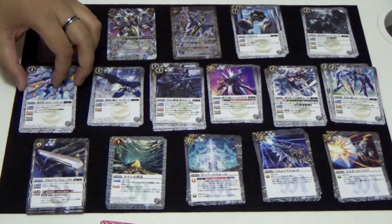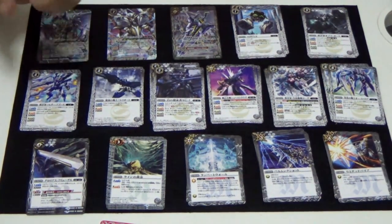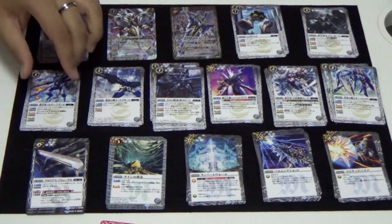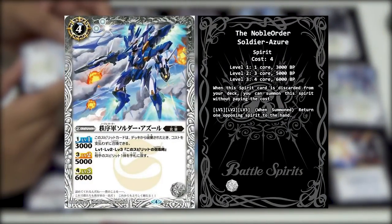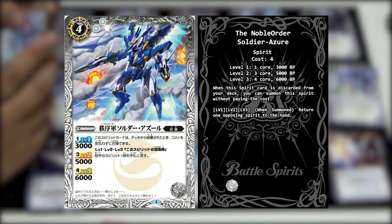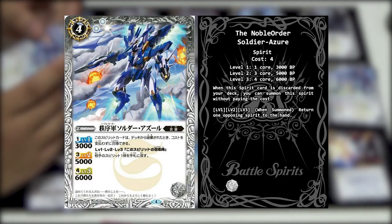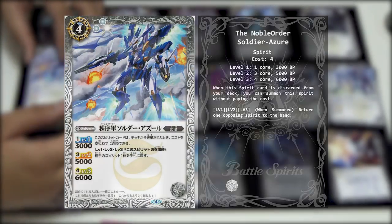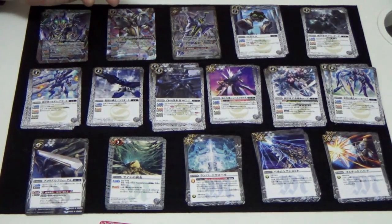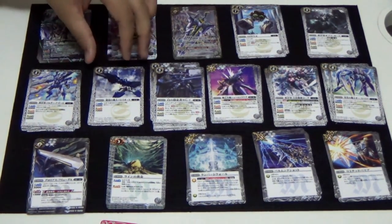The next card - in Japanese is Noburu Order Soldier Azure, and the English name is the same. Its skill: when this spirit card is discarded from the deck, you can summon it without paying the cost. Its other skill at level 1, 2, and 3 - when this spirit is summoned, choose one of your opponent's spirits and return it to their hand. Bouncy bouncy. It's a very normal card - not much to say. It's like a Bermuda bounce.